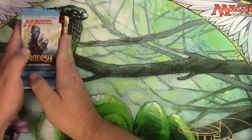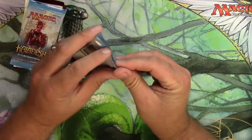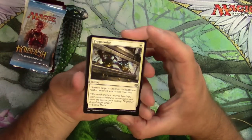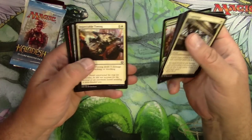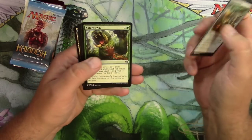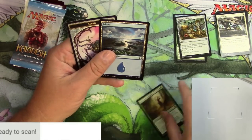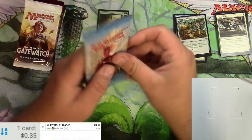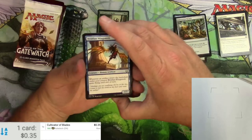Alright everybody, I'm back to do another masterpiece hunt out of these Pioneer legal packs starting with Kaladesh. As you've seen on this series before, I did find an expedition misty rainforest at one point, so I'm hopeful that out of one of these other boxes there will be another invocation or expedition. We're looking for inventions out of Kaladesh — and a Volt right there.